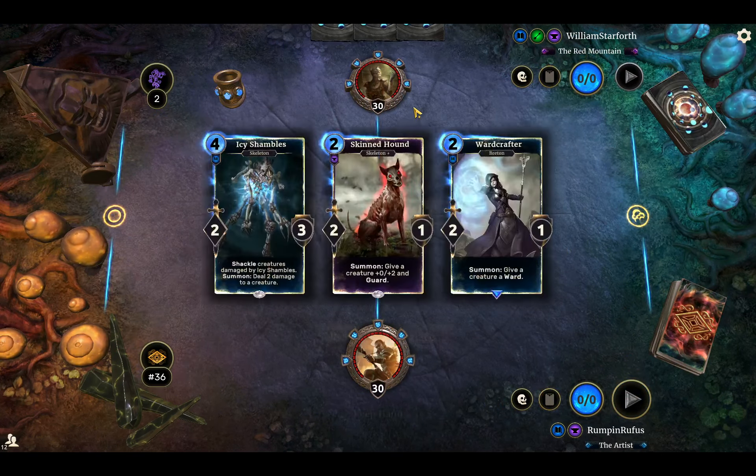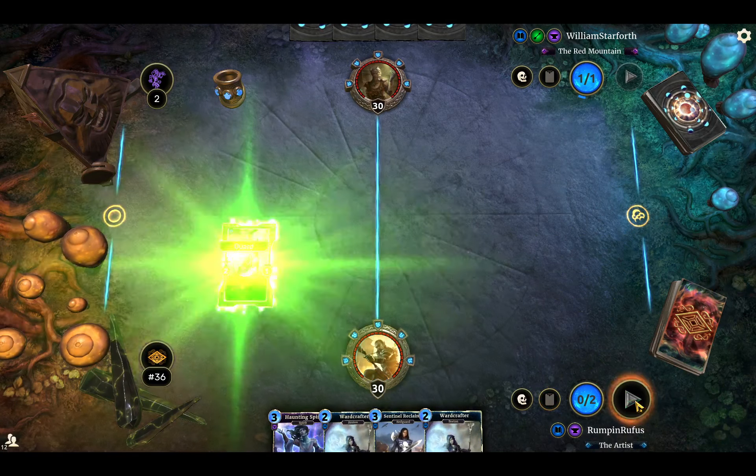Against Telvani, I don't want the Icy Shambles for sure. I think I will keep the Skintown and Warcrafter — Skintown to play on two, and then Warcrafter as a utility card. I don't like to play Warcrafter on two unless it's my only two-drop, especially with something like Sentinel Reclaimer in hand, because the Warcrafter can generate a lot of value later in the game. Really nice to see two Warcrafters — I just think this is the best card in the game.